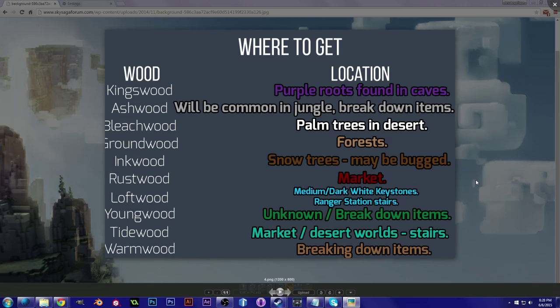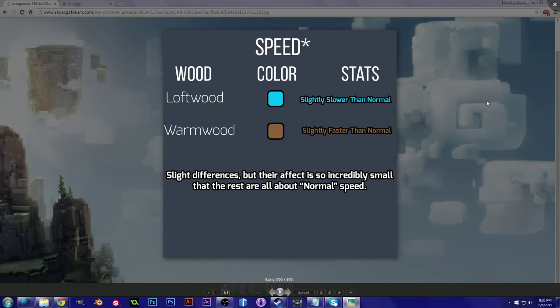That brings us to speed. Basically, some values are slightly different, but their effect is so incredibly small and has no reproducible or quantifiable results. We can see that Loftwood is slightly slower than normal and Warmwood is slightly faster than normal. The percentage is probably very, very small and not very substantial, so I wouldn't worry too much about speed in terms of wood.